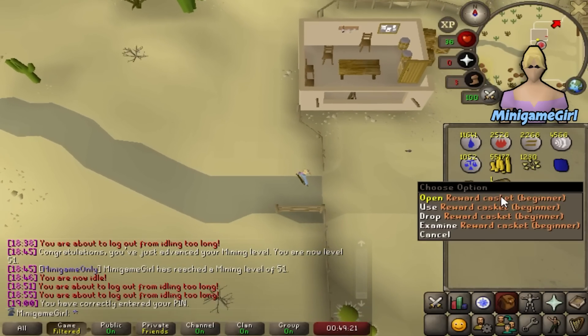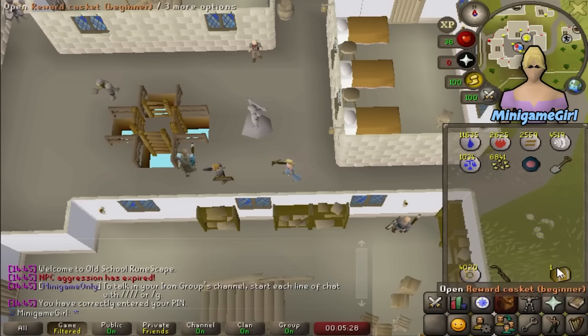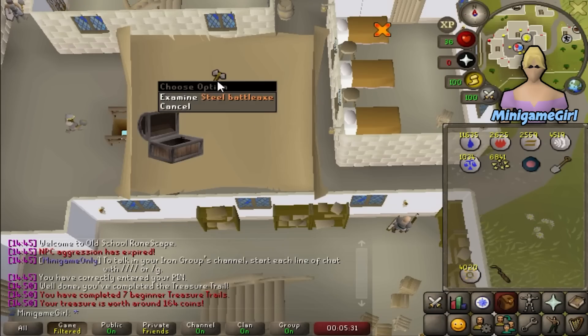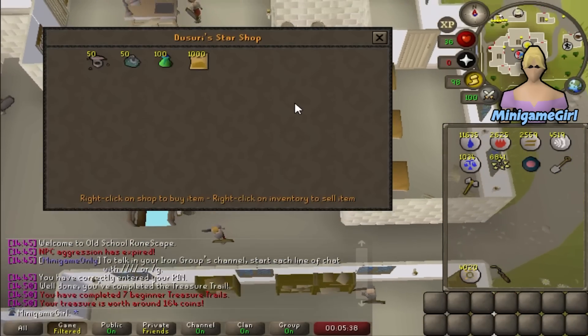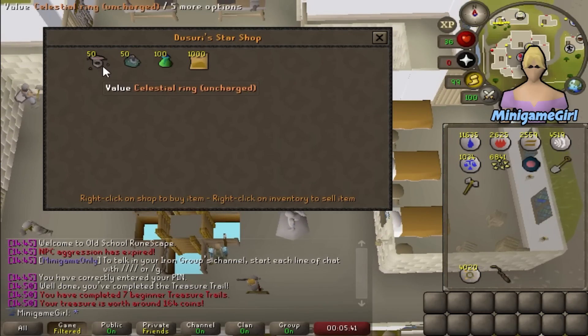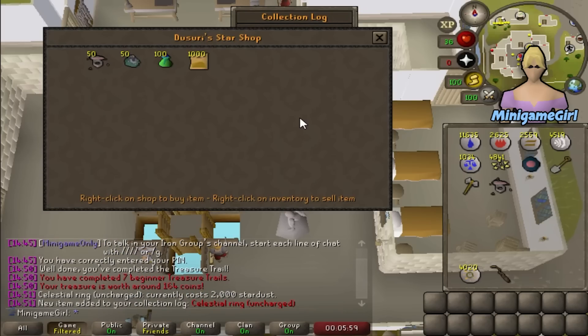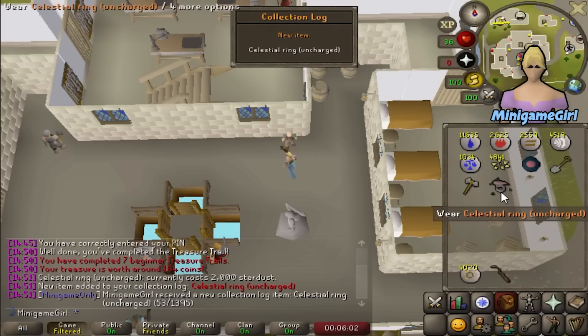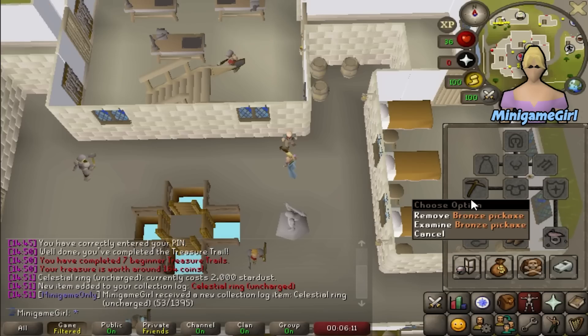Back to mining. Another beginner clue casket — come on, fire staff or boots. Well that's pretty bad. We are here at the stardust shop and I realised I have enough stardust now to buy the Celestial Ring. I actually forgot I can buy things with the dust — I'm so used to playing on the free-to-play star miner and not having access to the shop. That is a nice invisible plus-four boost to mining, which will help with mining more stars and at Guardians of the Rift, especially while we are stuck with the bronze pickaxe.